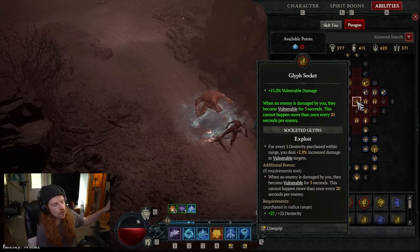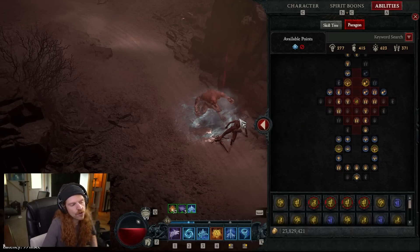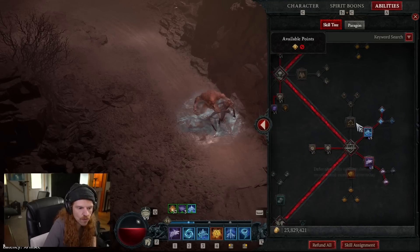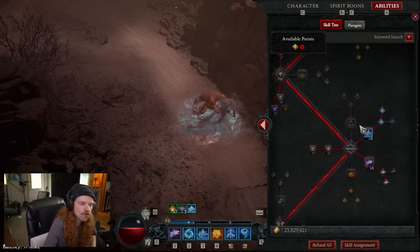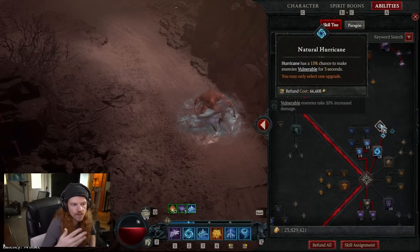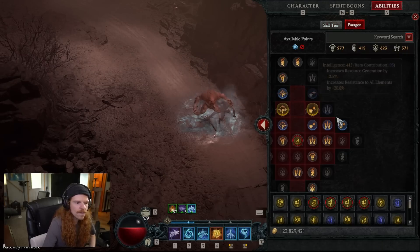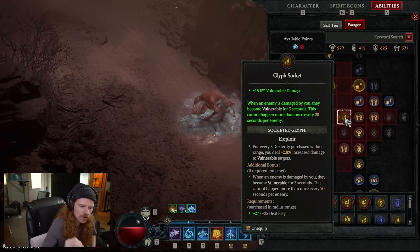Three seconds is very often enough to kill a normal mob. Now, this has a 20-second cooldown, meaning you don't get 100% uptime on a boss, but you can use it to start the boss fight. You can also use another move — for instance, I have vulnerability in my hurricane as well. If you're just learning your class, look through your skills and passives to see where you can get vulnerability from. My hurricane gives me a chance to apply vulnerability too. The Exploit glyph is a really, really valuable glyph.